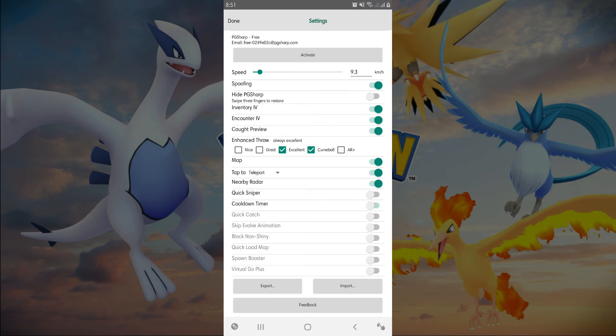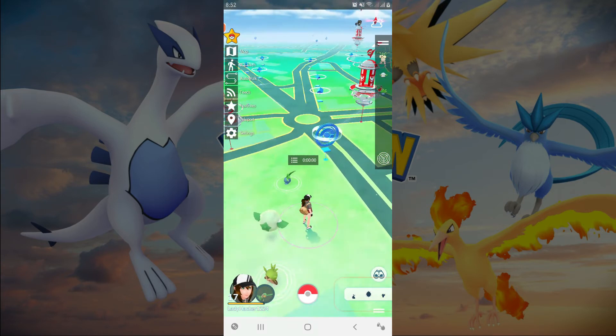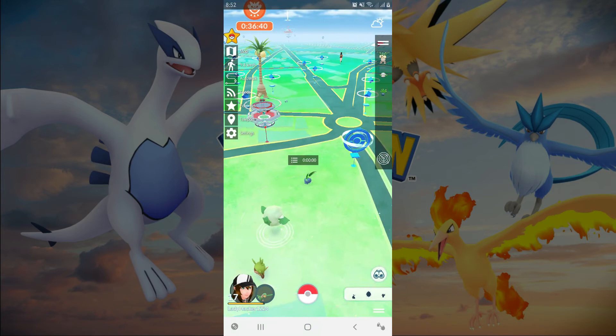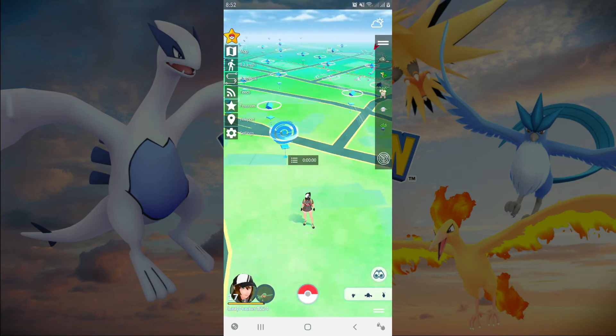Cooldown Timer — this feature is the best on this app because it will protect your account from banning. The cooldown timer will take effect if you teleport from one country to another. The maximum cooldown is 2 hours. If you are under a cooldown timer you can't spin PokéStops.